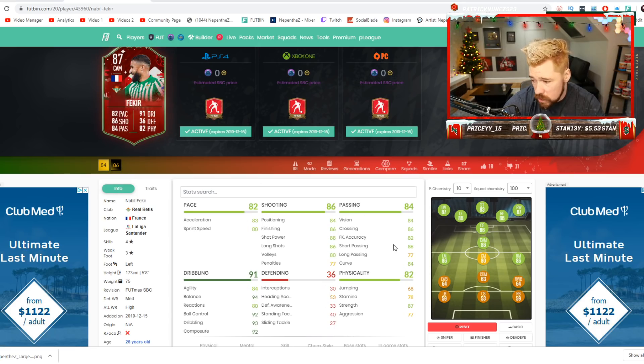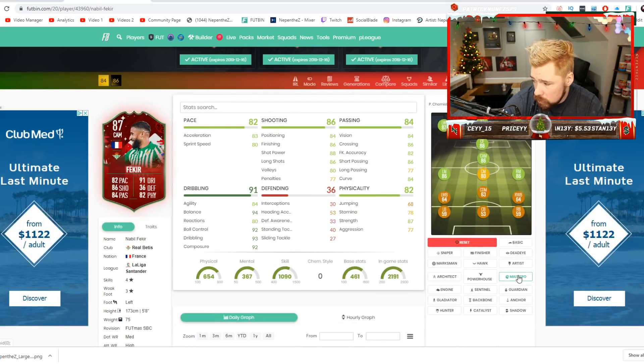And it is actually a good boost as well. Compared to his base card: 4 pace, 4 shooting, 5 physical. Now his dribbling is really high tier. With a maestro on him, that's not a bad card.